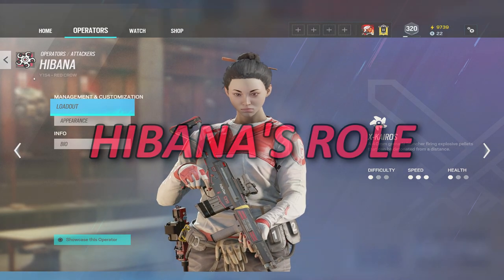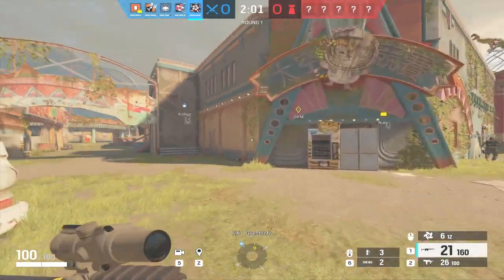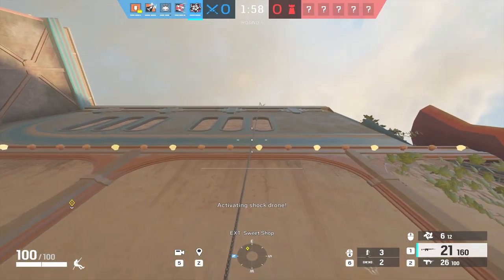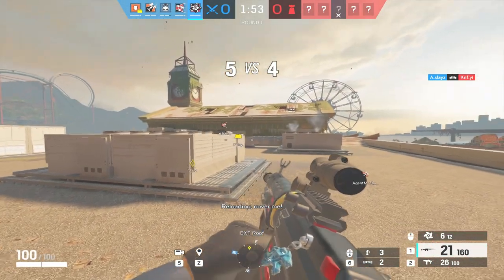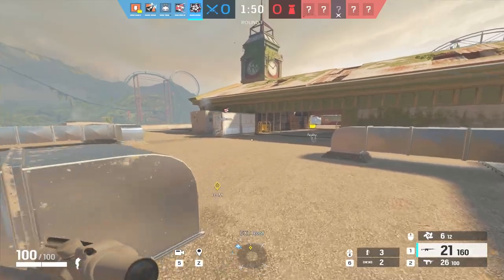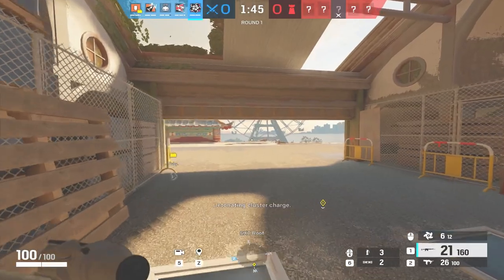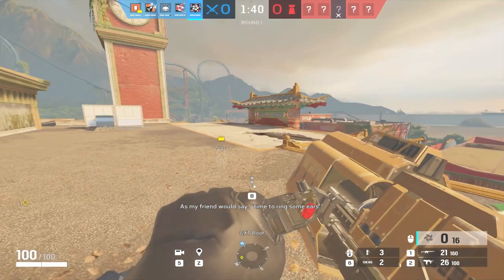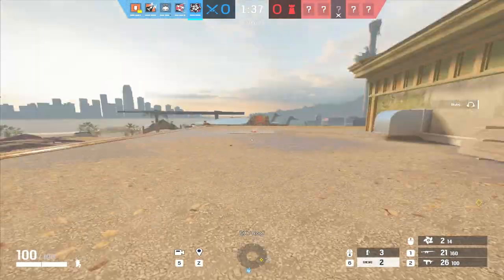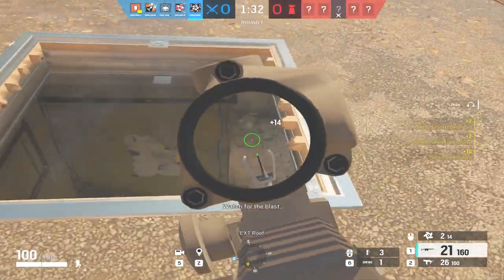Now we're going to talk about Hibana's role. She is a support operator in Siege. Since she is a hard breacher, hard breachers in my opinion should always carry the defuser, because they should be the last ones into the area where the wall or hatch is. Your entry operators and the rest of your team should be going first. Support players should rely heavily on drone usage — your job with your drones as a hard breacher is to drone ahead of your team and make sure it's clear for them to push.